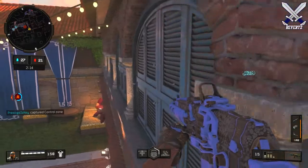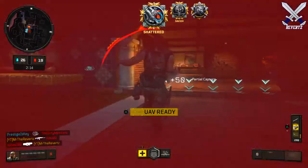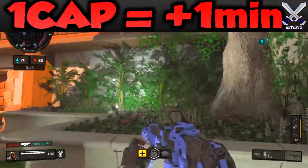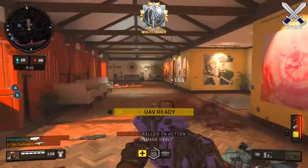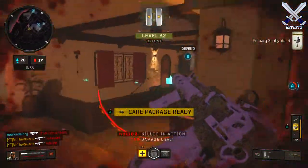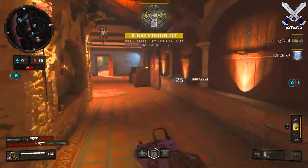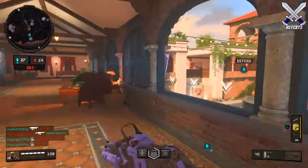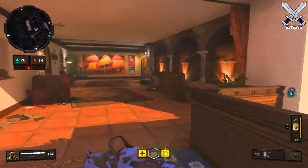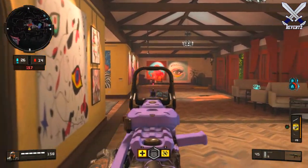If you're on the attacking side, always try to prioritize the A point, or whichever is closer to your spawn. A is usually closest compared to B, and once you control one point, you earn one extra minute of time. So it's best to get that A point off the start and have more time to plan how your team is going to capture B. One of the best specialists to use on attack is definitely Seraph because of her attack deploy — place it near the capture zone and you'll have wave after wave of players pushing the objective.